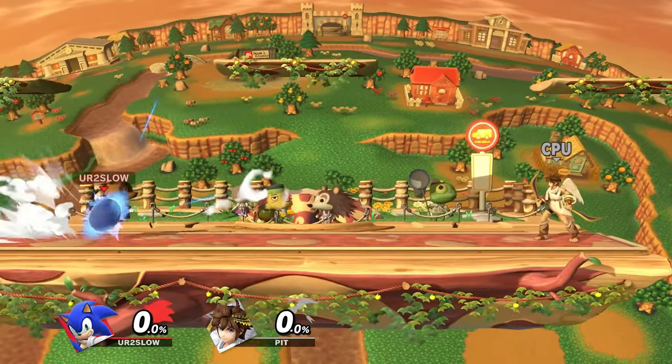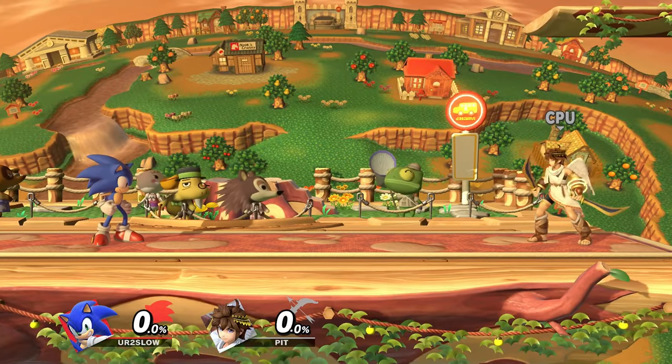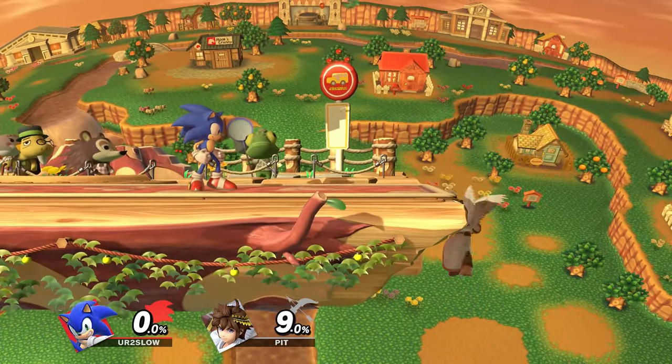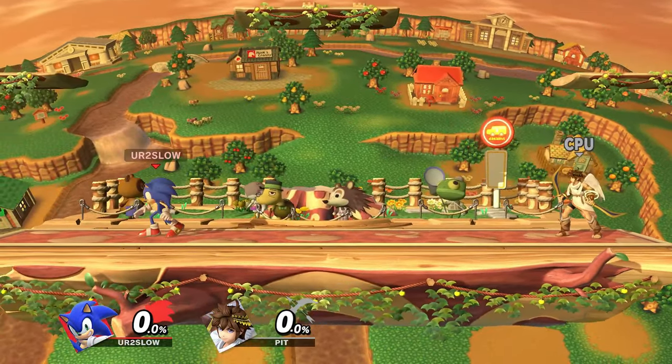Welcome to the second part of everything about Sonic's homing attack. In this part we're going to showcase what makes homing attack actually pretty damn good. For starters, this move has massive range — a ridiculous amount of range. If Sonic is facing towards the opponent he can reach them from halfway across the stage with homing attack. However, if he's not facing towards them, the range is a lot smaller.